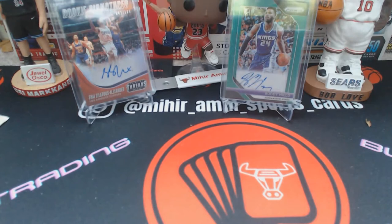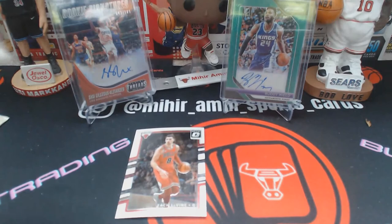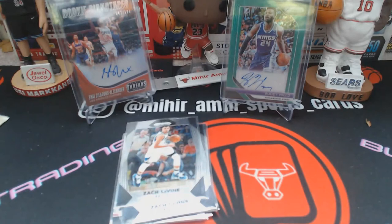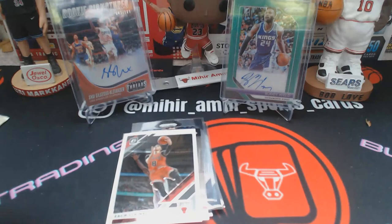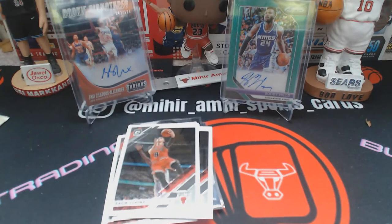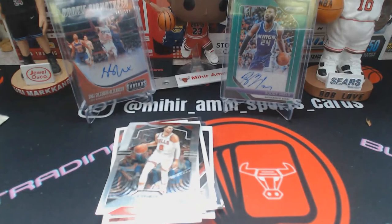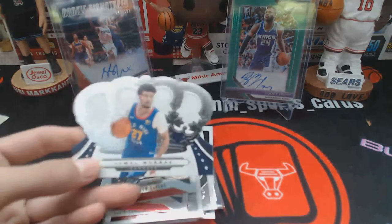That covers the mail day cards. Now for the card shop recap, which shouldn't take too long. I got a nice lot of LaVine cards for a decent price: some 2018-19 Optic Prizm, a few 2018-19 Prisms, quite a few 2017-18 Prisms — that was his first year with the Bulls — some second-year LaVine Prisms, a lot of 2018-19 Optics, and some 2019-20 Prisms. I just decided to pick up as much LaVine stuff as I could because I think he's going to be an All-Star this year.